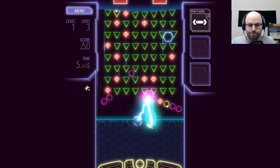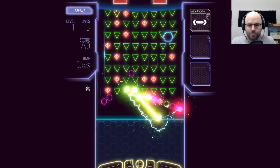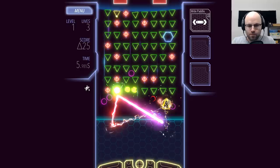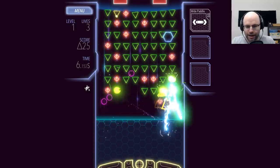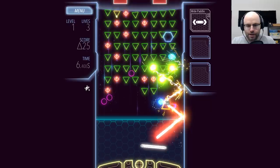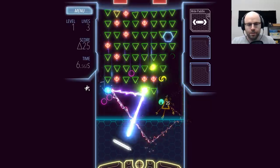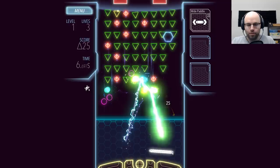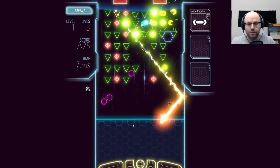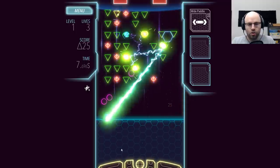What happens if you hit the caution triangle? It's the only one I have not hit. What happens if you hit that little caution triangle? I thought maybe it did damage in an AOE — destroyed multiple blocks.